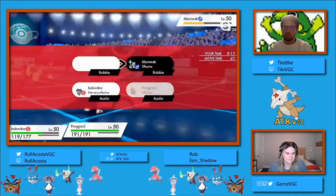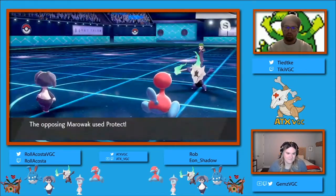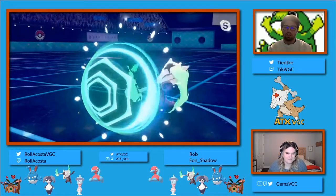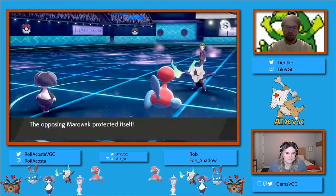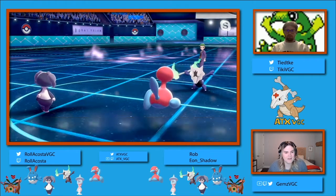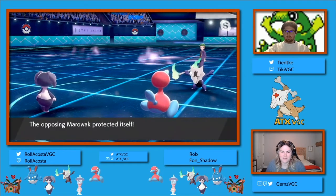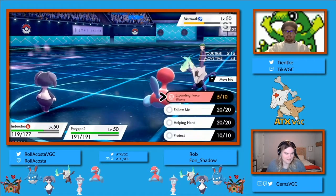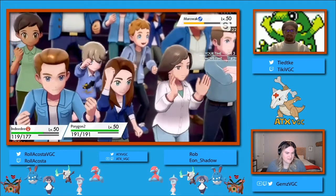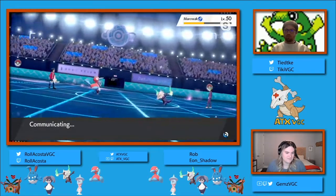With the other Pokemon in Porygon, this should be pretty much over, just because I'm not sure that the Marowak can do enough damage to each Pokemon without even KOing itself with recoil. At this point the fact that it can't go for a Poltergeist into either of those two Pokemon - both of them being Normal type - it's really going to hinder its damage output. So yeah, this one seems pretty wrapped up.